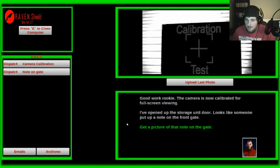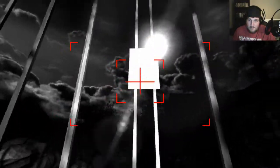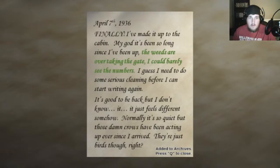I've opened up the storage unit door. Looks like someone put a note on the front gate. Get a picture of that note on the gate — that's a very bright note, and it came in clear as day. April 7th, 1936. Finally, I've made it up to the cabin. My God, it's been so long since I've been up here. The weeds are overtaking the gate — I can barely see the numbers. I guess I need to do some serious cleaning before I can start writing again. It's good to be back, but it just feels different somehow. Normally it's so quiet, but those damn crows have been acting up ever since I arrived. They're just birds, though, right? Added to archives.